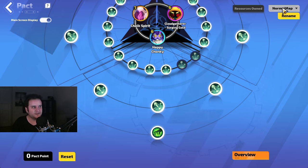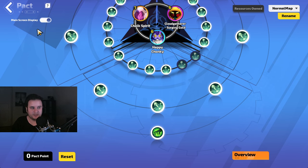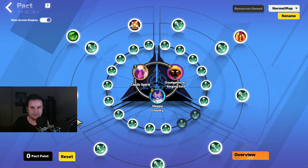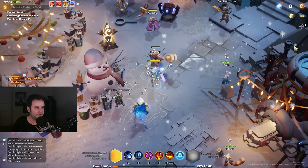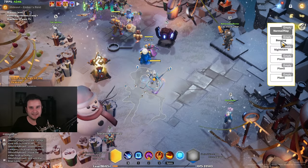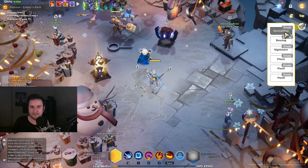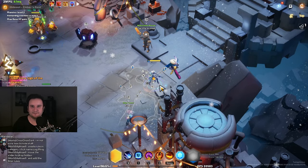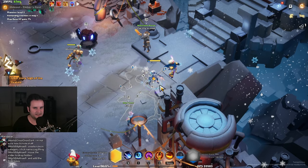You can have different setups for bossing, nightmare, or whatever you want. You've got to switch them — for mapping you want the most amount of currency pets, otherwise you're just not going to drop as much. You can take this on the main screen display; for example if you have it enabled, you will see the packs right here and then you can swap. I have a bossing setup with a lot of damage because quant doesn't do anything against bossing, and then I have a normal mapping setup. That's about all I have to say for the video. Hope you enjoyed it. See you next time.